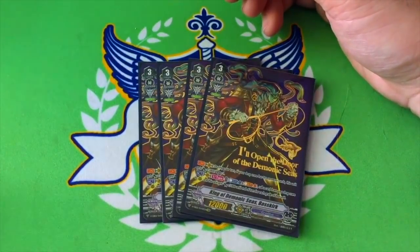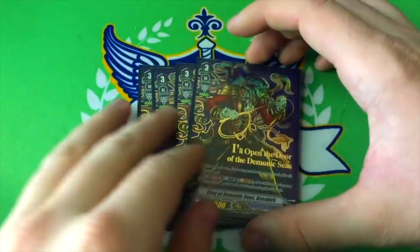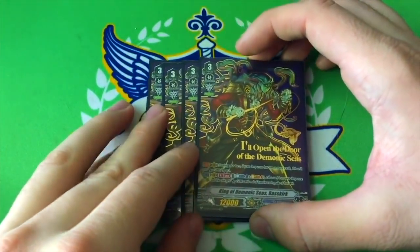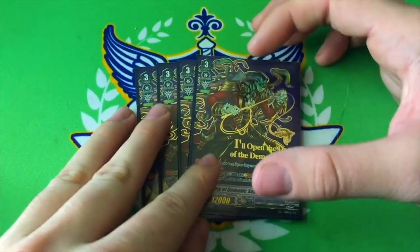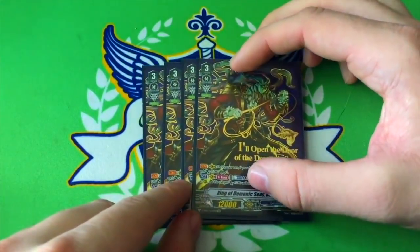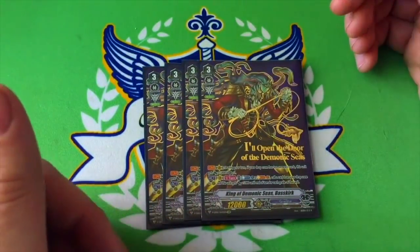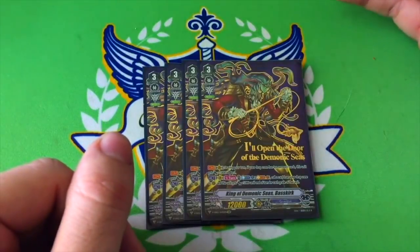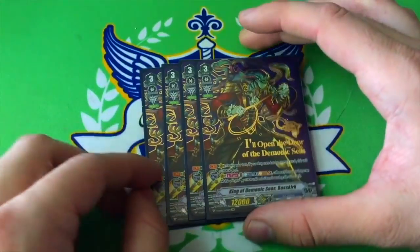So if you call a Grade 1, it's 5k; if you call a Grade 3, it's 15k. This is a very important skill because it lets you load up your field every turn, and the main thing is calling Skull Dragon to put a bunch of pressure on the opponent. Having a crit at all times is very good because the danger zone goes from 4 damage to 3 damage, which is very nice for a Protect clan.